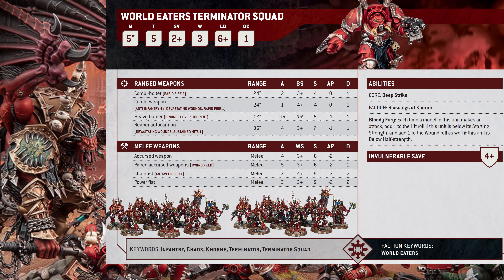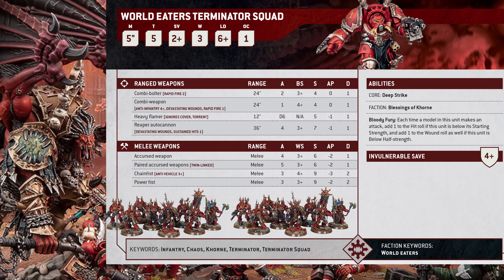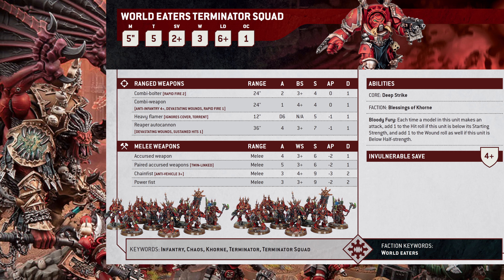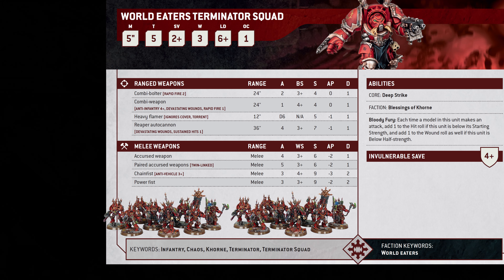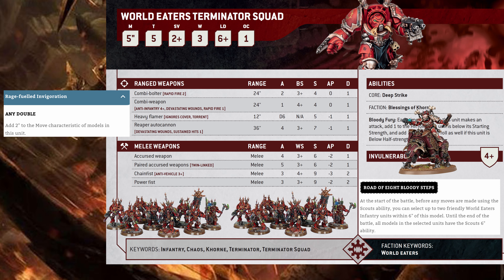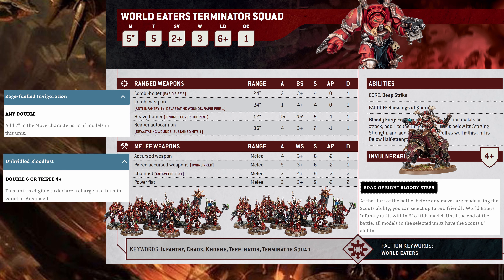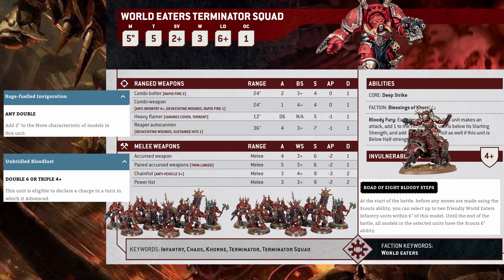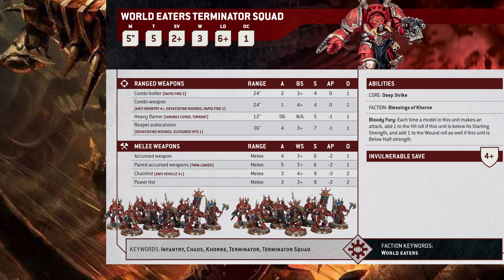A 10-man unit is 360 points; a 5-man is 180. If a single one dies, the entire unit gets plus 1 to hit, and if they're below half, plus 1 to wound as well. So even 2 power fist guys left out of 5 are just nasty — hitting on 2s, wounding on 3s and 2s, with 4 attacks apiece at AP 2, 2 damage. It's a scary unit. Since we're playing World Eaters and want to charge on turn 1, you take Lord Invocatus, scout a Terminator squad 6 inches, put up the blessing for plus 2 move and advance and charge, and that unit is moving 19 inches before it makes its charge roll. A fucking Terminator squad. A 10-man has like 32 attacks with all its fists.